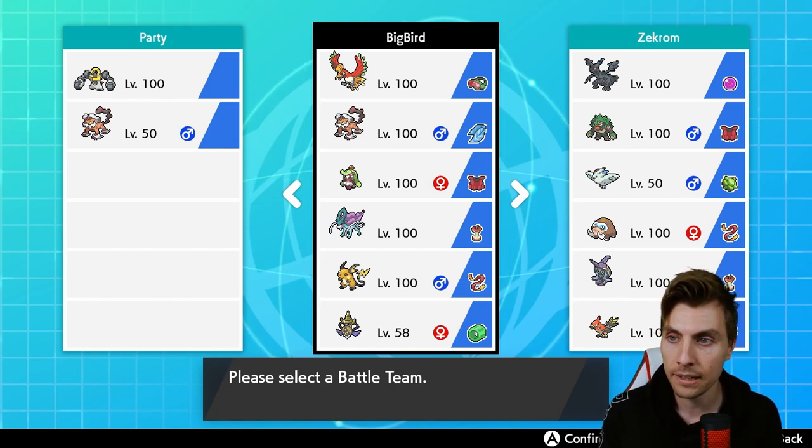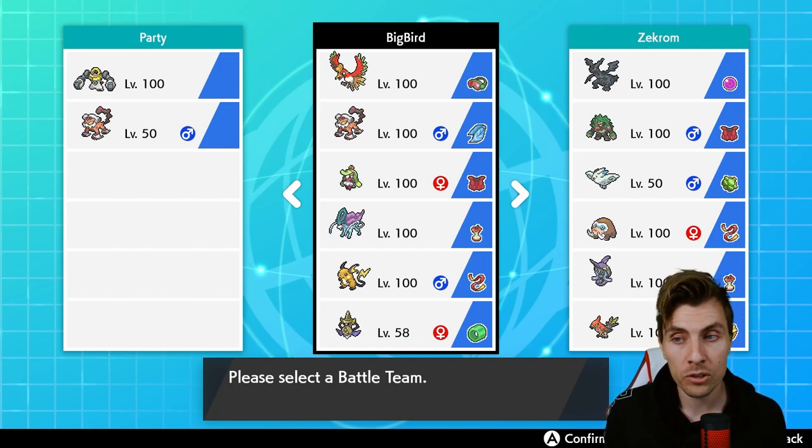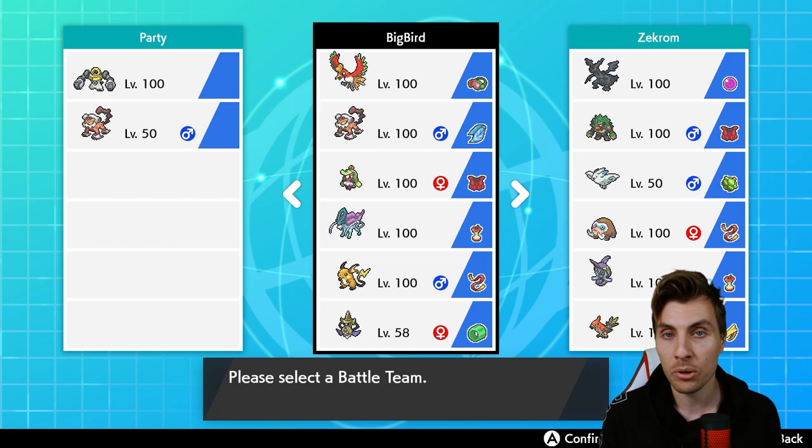Then we've got the Landorus — it is going to be Scarf, gives you a little bit of stability against things like Regieleki, faster things like Nihilego that could cause you a lot of issues. We've got the Serenade, which helps with priority attack, obviously amazing stopping Fake Outs, things like that — helps get speed control going.